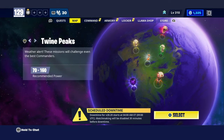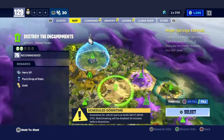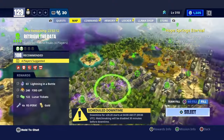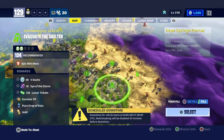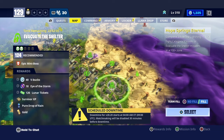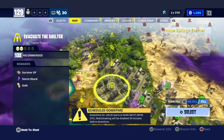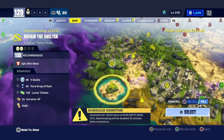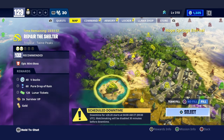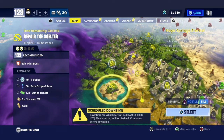So right here, we're going to start out in Twine Peaks. Go all the way over here, all the way up to the $1.24. Right here — 40 V-Bucks. Go over here to the $1.32 — another 40 V-Bucks. Very nice.